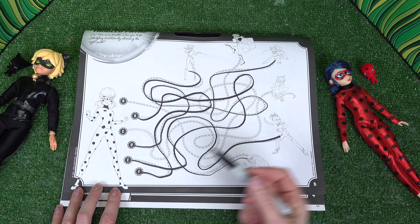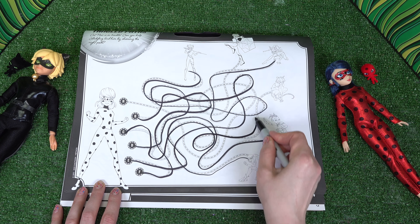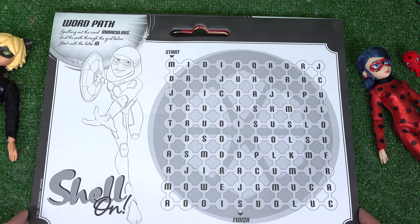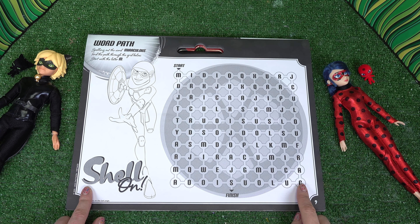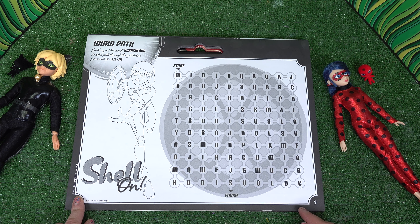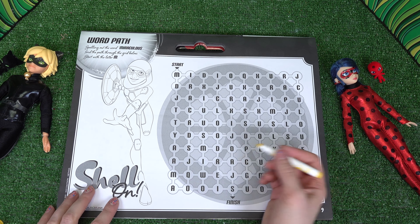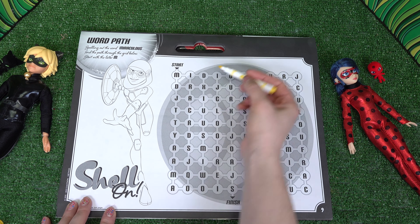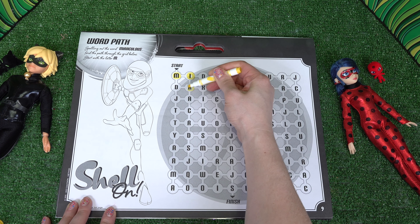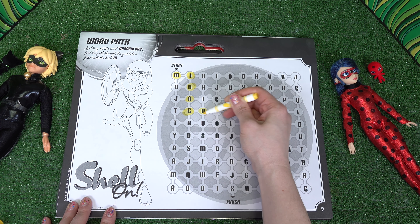Cat Noir is in trouble. We need to find the right path so Ladybug can help him. I'm going to use a black marker for Cat Noir. I'm going to start with D — let's see if this is the right path. Wouldn't it be funny if we got it on the first try?